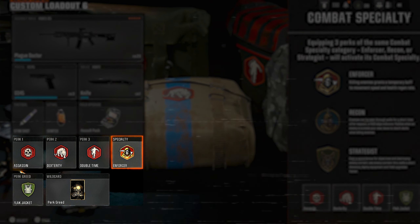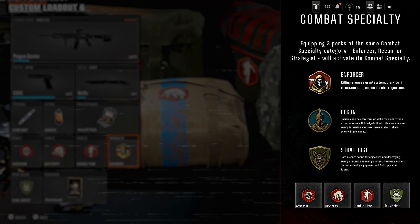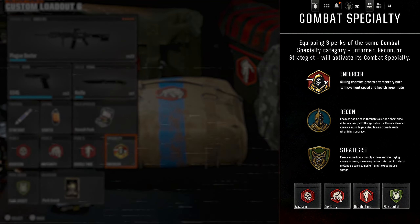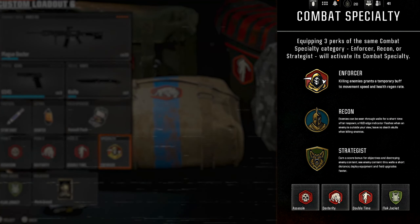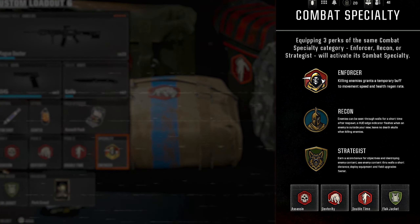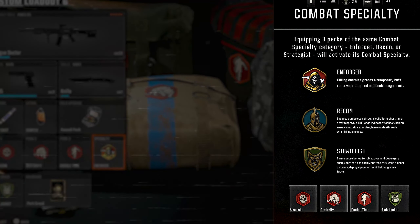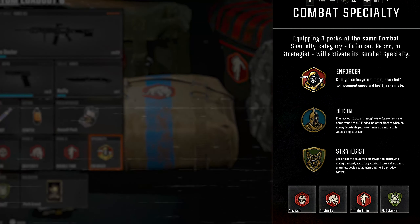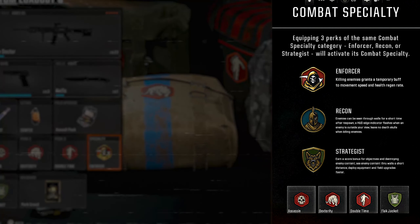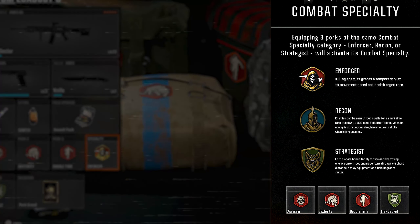It's a Perk 1, Perk 2, Perk 3 system, but if you match three perks of the same color, you get a specialty perk. The Enforcer (red) grants a temporary buff to movement speed and health regen on kills — that's my personal preference. Recon (blue) lets you see enemies through walls for a short time after respawn, with high-alert-style info. The green specialty earns score bonuses for objectives and lets you see and destroy enemy equipment faster.